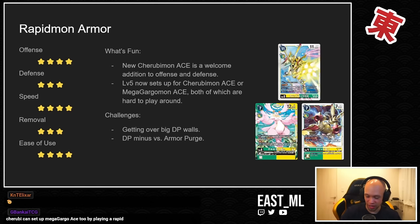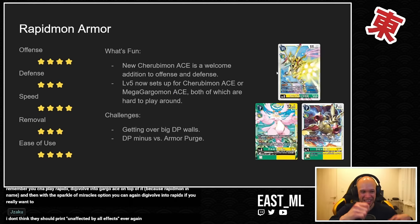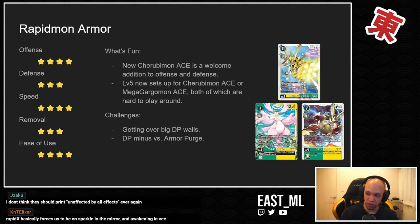While Armor Purge is good, the current environment means it's less useful than being unaffected by effects. You can also set up Mega Gargomon Ace by playing a Rapidmon level four, then threaten the second Mega Gargomon afterward. There are lots of shenanigans you can do chaining the Rapidmon and Mega Gargomon Ace together to build a big chain.